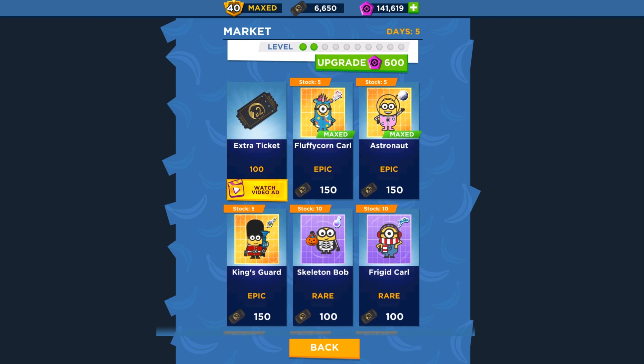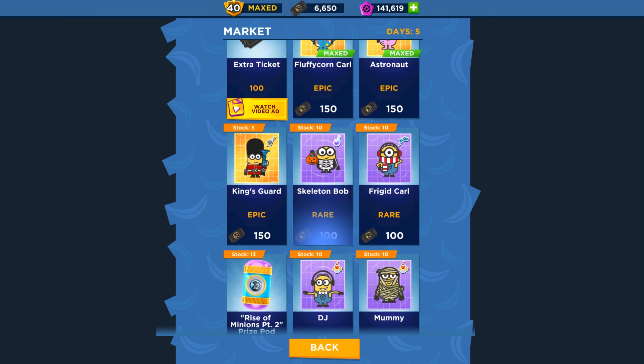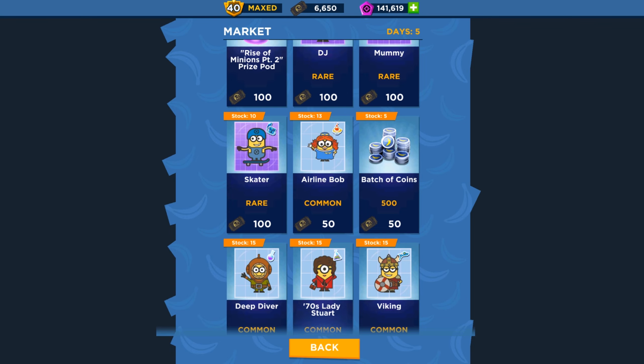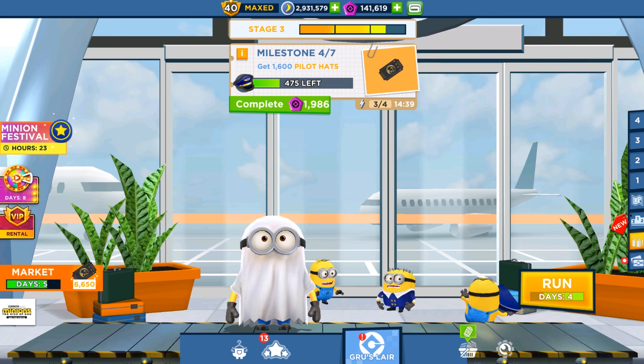In the market you can buy the Fluffy Unicorn Carl, Astronaut Minion, King's Guard, Bridget Carl, Skeleton Bob, DJ, Mummy Minion, Skater, Airline Bob, the 70s Ladies Tour, Deep Diver, and Viking Minion cars.